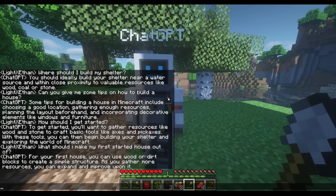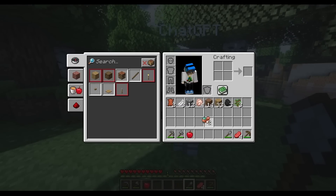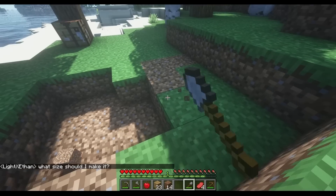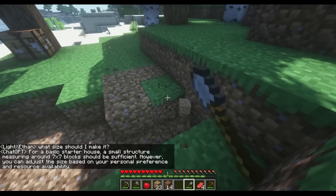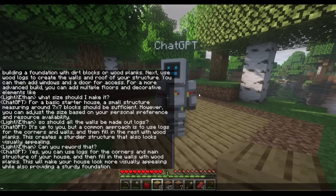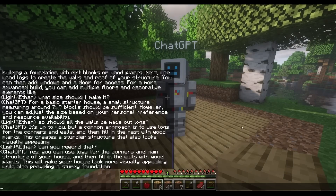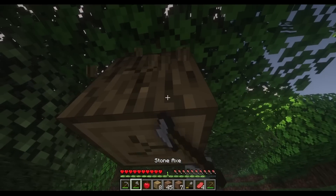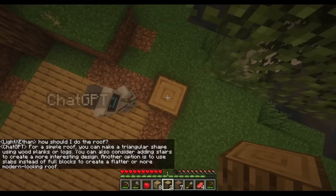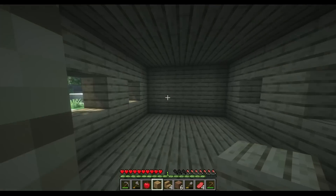As you gather more resources you can expand and improve on it. I ask what size to make it — I'm very lazy — and it suggests seven by seven. It also recommends using logs for the corners and main structure, then filling in the walls with wood planks. That's actually a very common build, and the easiest one to make.